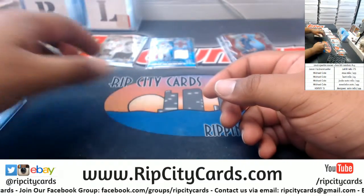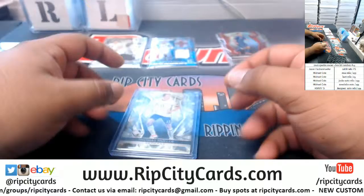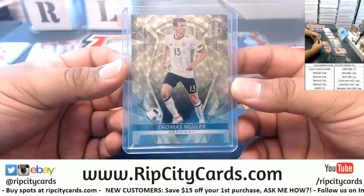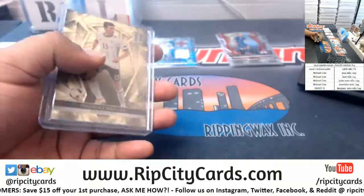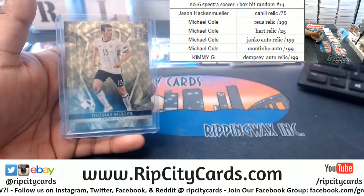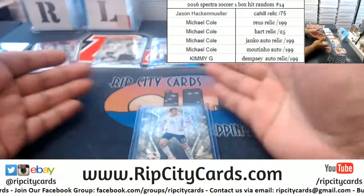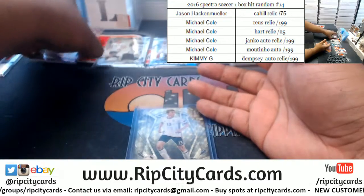So let's see — we got three autos, three relics, two base cards, a die cut, and a one-of-one. I think the fairest thing is to random the one-of-one amongst everyone. This way everyone's either going to get an autograph or a relic, and everyone has a shot at the one-of-one. I think that's fair — that way everyone gets something nice.